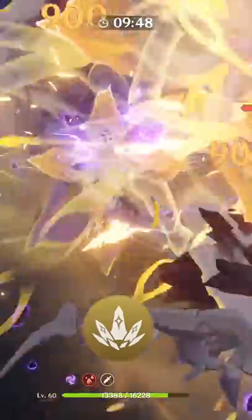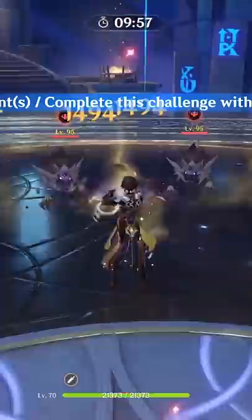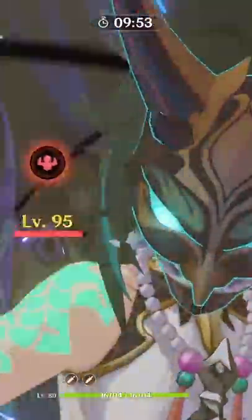If you play in a team that cares about elemental mastery, like either a Sucrose Taser or Vaporize Team with Xiangling, cast his elemental burst. If you're playing in a team that doesn't care about the elemental mastery bonus, like a Xiao Team or a Mono Geo Team, then don't cast his elemental burst.